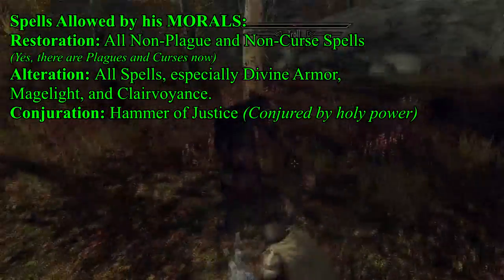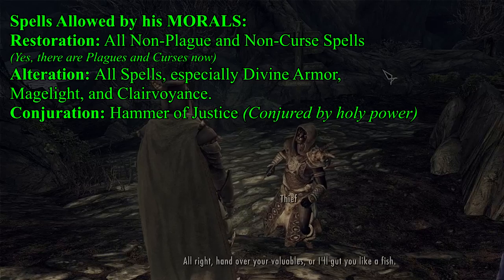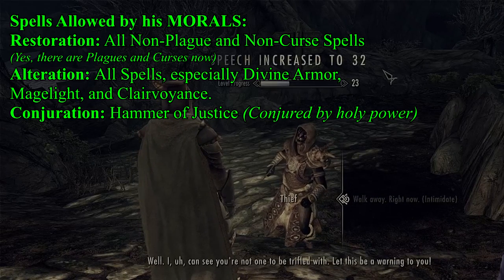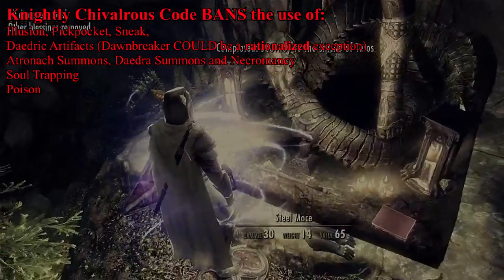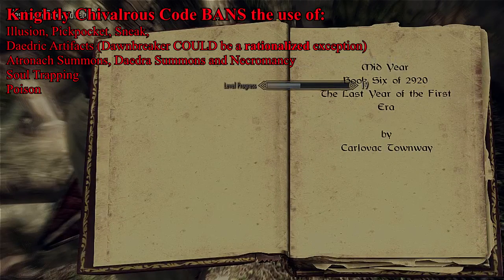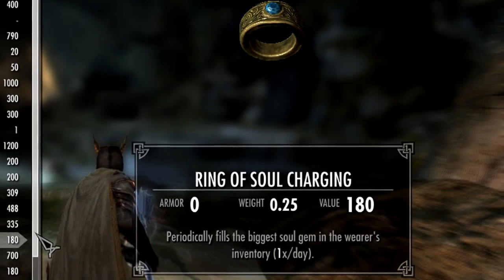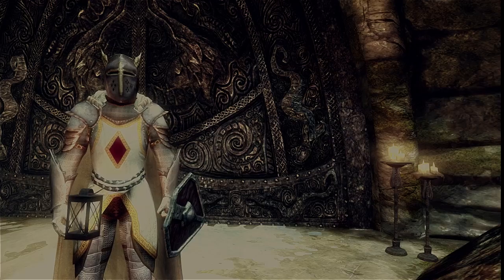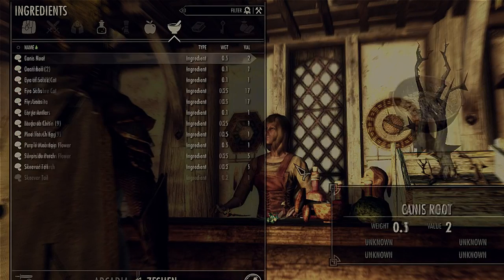Aside from the Novice Conjuration perk to make his Hammer of Justice easier to use, he will never make use of foul magic, nor any magics besides Alteration for Divine Armor and Restoration for Divine Light and Holy Bolt. Illusion and sneaking run contrary to his chivalrous code as a Knight and will never be used. Although he will make use of enchanting, he would never trap another living creature's soul. Instead, he will seek out a ring of soul filling that once a day will fill one of his soul gems with ambient energy from the world. He is forbidden from using poison as it is very dishonorable; however, potions are a form of medicine making and are highly valued by his Order.